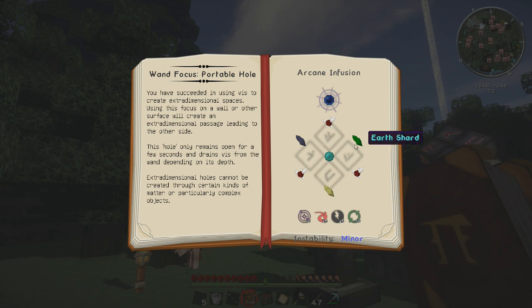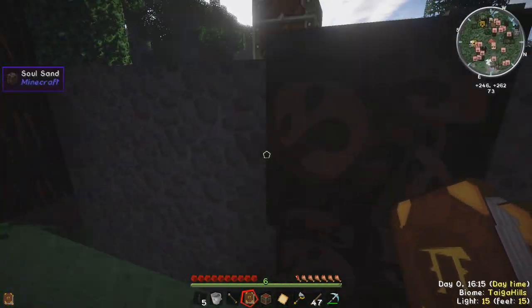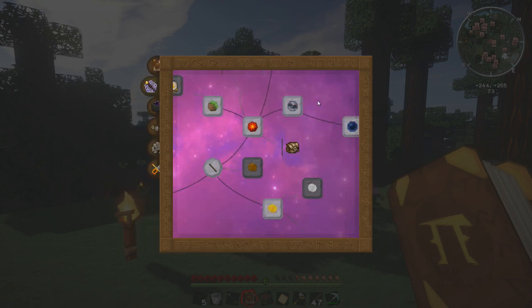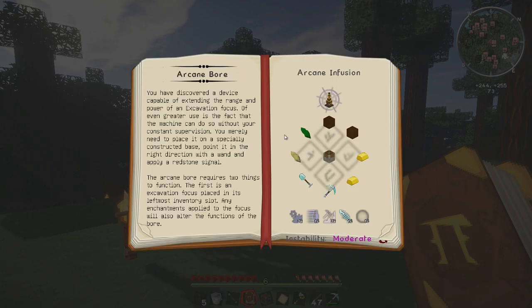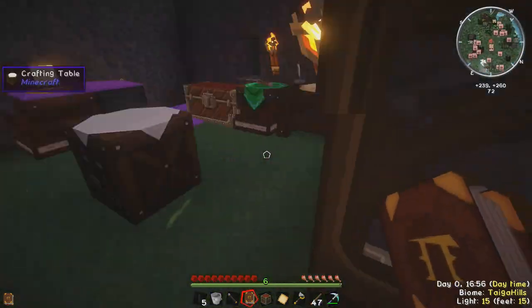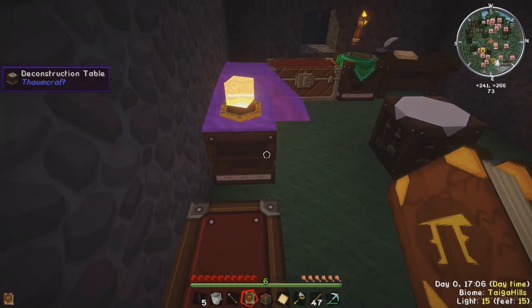That opens up a nice little world to us because there's a heck of a lot more stuff in Thaumcraft you can make once you can do infusion crafting well. For instance the wand focus of portable hole lets you create a temporary hole through a wall. There's also the wand focus of excavation and a bunch of other foci that need these aspects. Next episode - I know it's taken a while - we will get on to making the arcane ball. We'll find the stuff to make all of this, and we could put four chests in to get 16 vacuous straight into the system. Next episode we'll set up the arcane ball and hopefully start getting some automated mining going. Thanks for watching guys - if you enjoyed the video be sure to like, and I will see you next time.